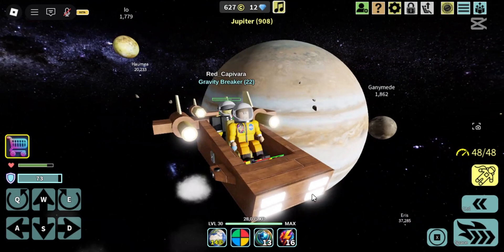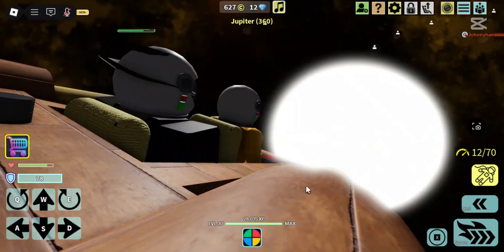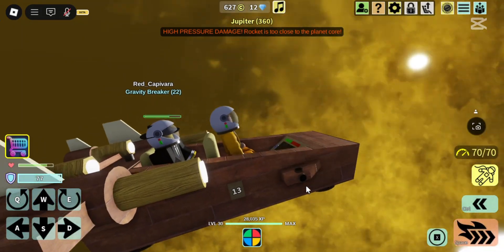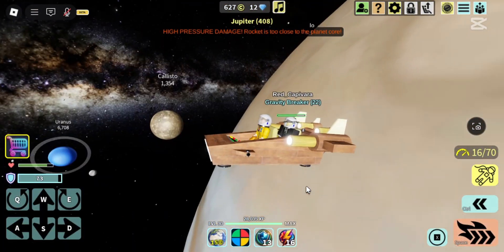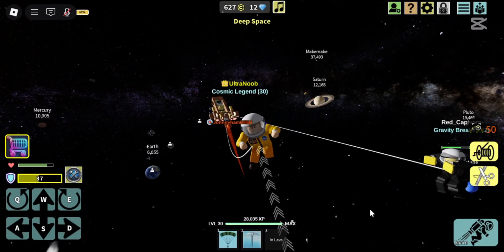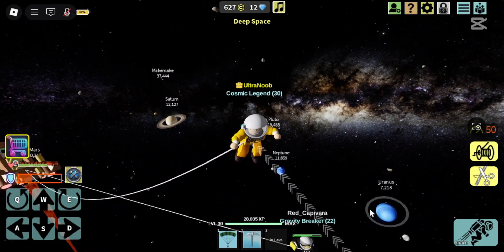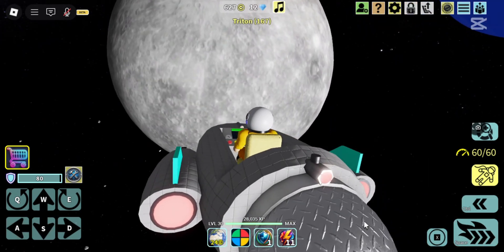And since we're going to defy danger, let's take a quick trip to Jupiter. It's still dangerous, but the modules obtained from the centaurs make a difference. Now let's go to Triton, Neptune's moon, to see what has changed.